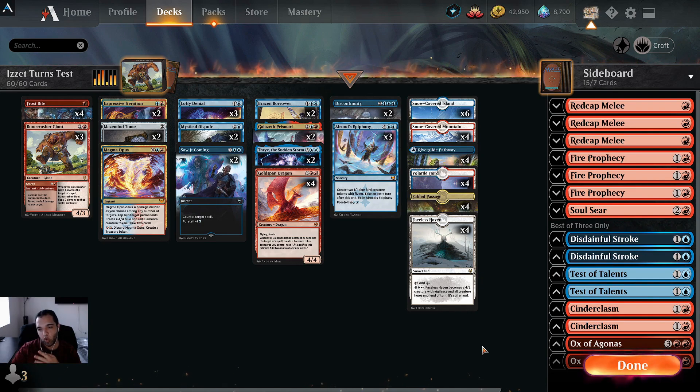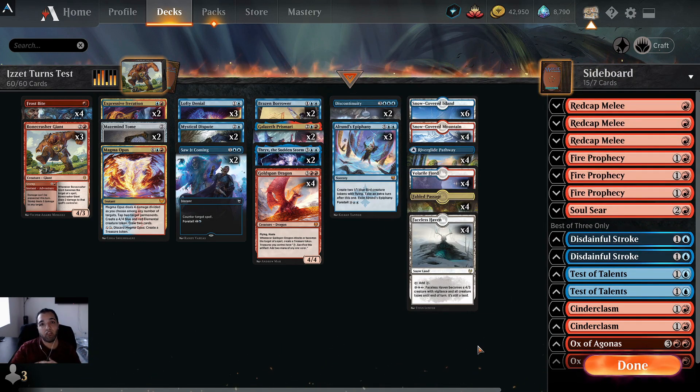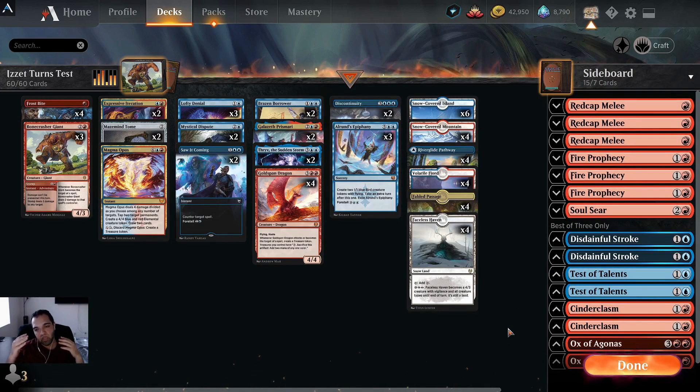Not only will I tell you why it's in the sideboard, I'll also give you a sideboard guide so when you play against certain matchups you'll know what to bring in and what to take out. Obviously this is what I would do against those decks — it's not going to be the same for everybody. If you're playing against a lot of white aggro you'll want more removal; if you're playing against a lot of control you'll want more counter spells. This is a universal sideboard that deals with a lot of stuff.